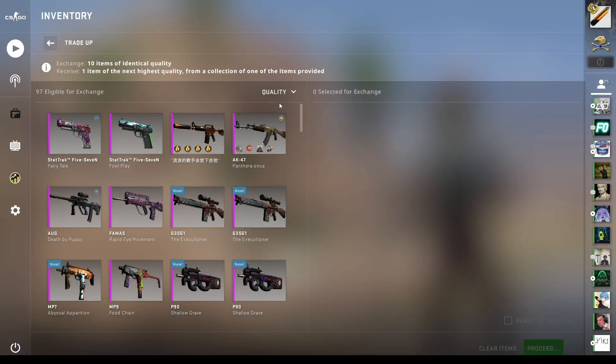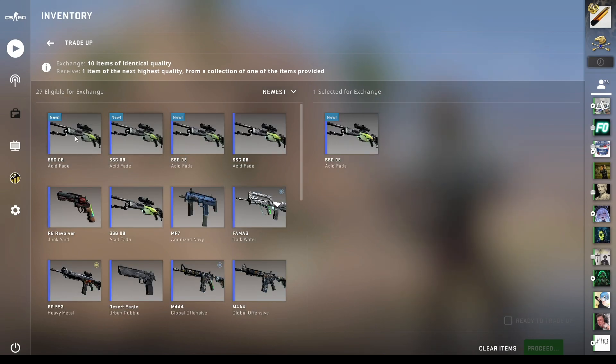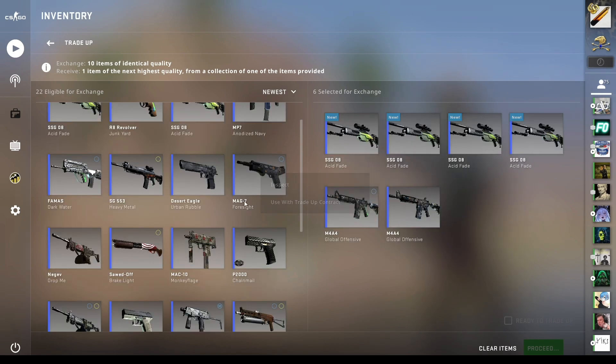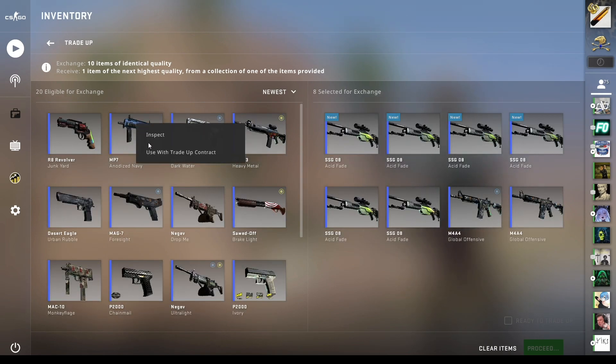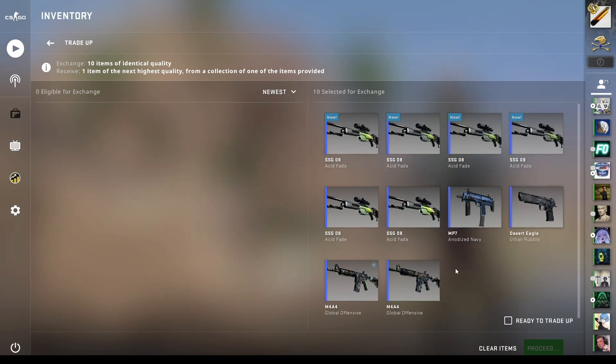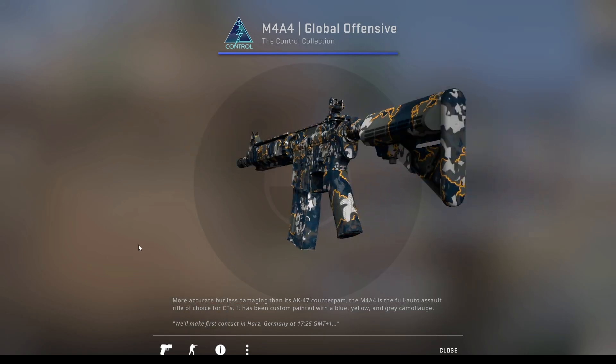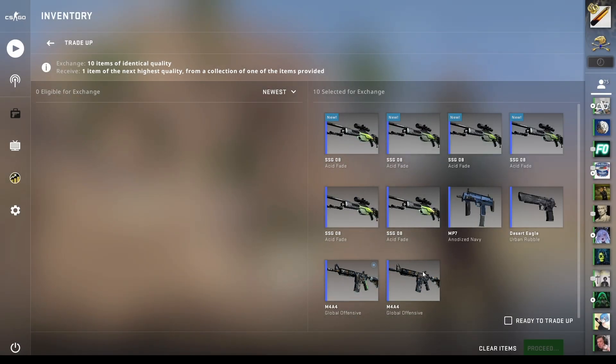All right, that being said, let's jump into the first trade-up. This is our standard 47% chance to hit something good from the collections that we want. Two Global Offensives — one of them's double O. Maybe it's a little bit of a waste to put this in, but as long as the inputs are higher than the fillers, I think it's fine, and that is the case.